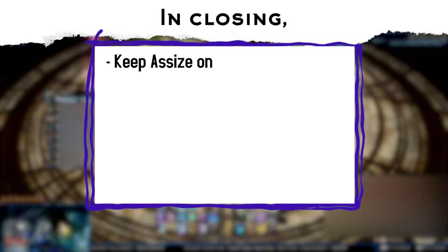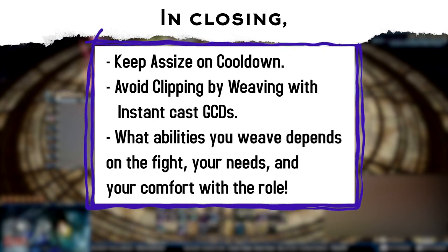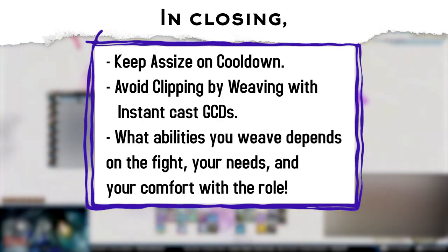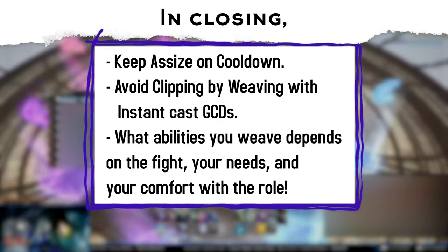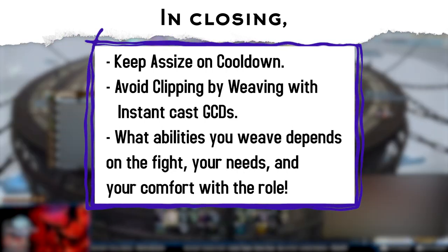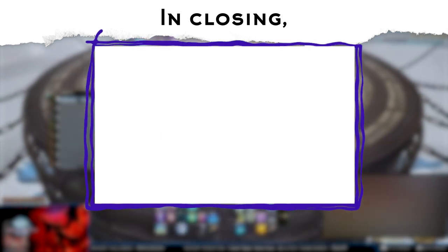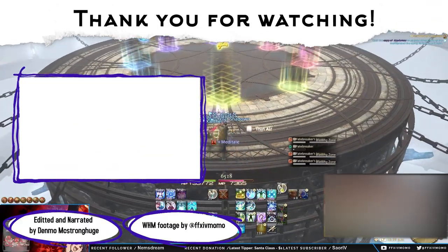Remember, all of your OGCD abilities should be weaved in with your instant casts whenever possible. Avoid clipping them between your GCDs, as that will cost you a chunk of potency that adds up over time. What OGCD you weave is entirely situational to the fight and your party's needs. A skilled White Mage will be looking for every opportunity to squeeze in more DPS casts while keeping their party healed as efficiently as possible. But remember, a party that's alive is way better than the potency you can squeeze out of a couple GCDs. Keep that in mind, and have fun weaving!